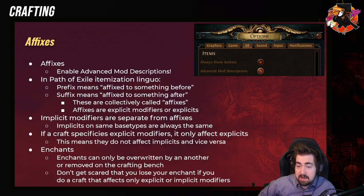So let's go to the basics. We have affixes in Path of Exile. It's very common to have other games use them too. And you want to go to the UI and go to Advanced Mod Description. This is very important and should always be on.